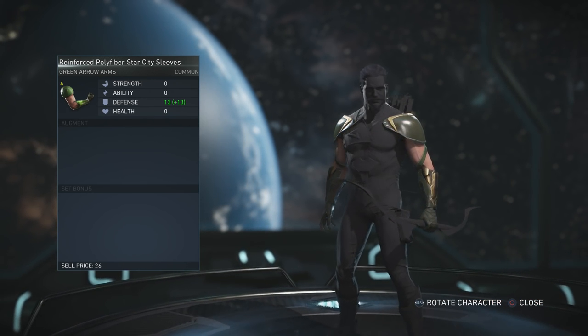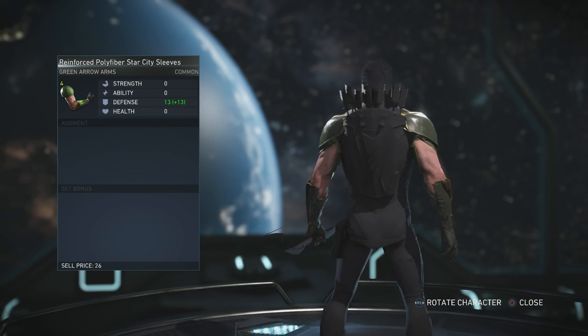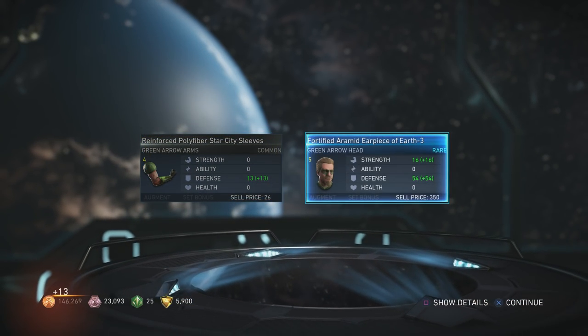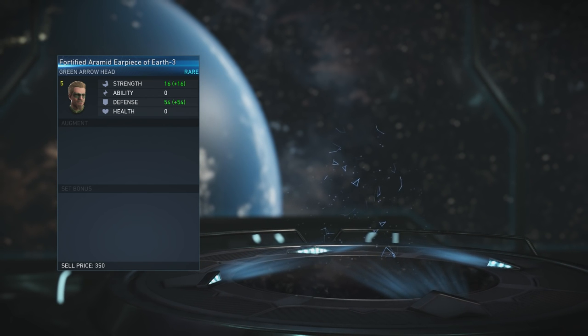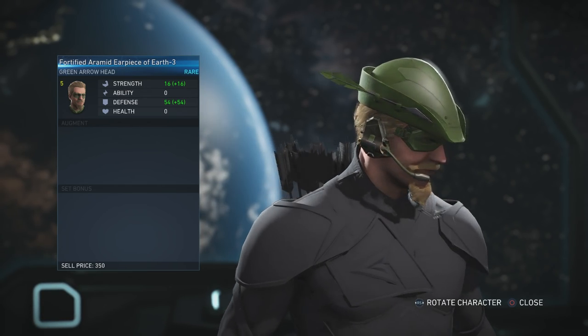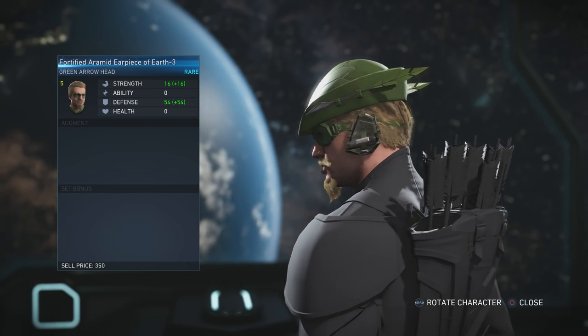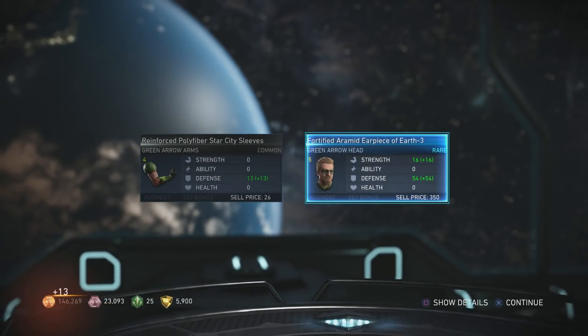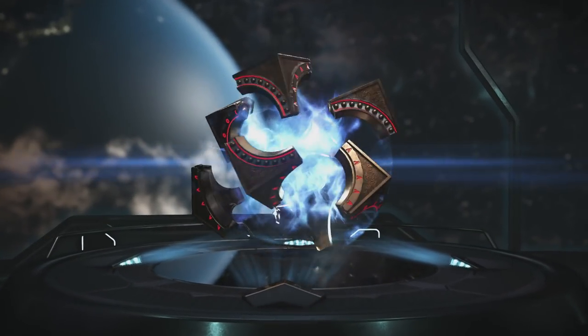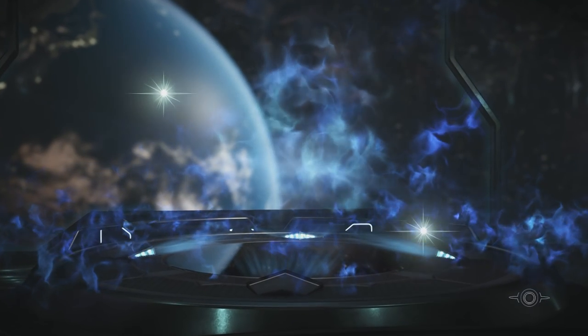I like that - Reinforced. That's really dark. Green Arrow arms - or should I say Arrow arms. He's got the cool hat and some goggles there. I like that, that looks cool. You can actually make your Green Arrow look like that.